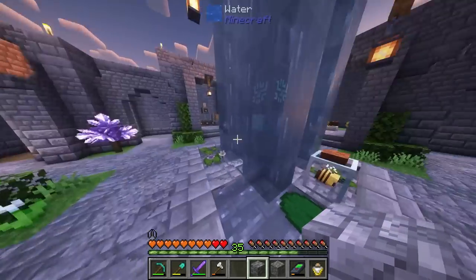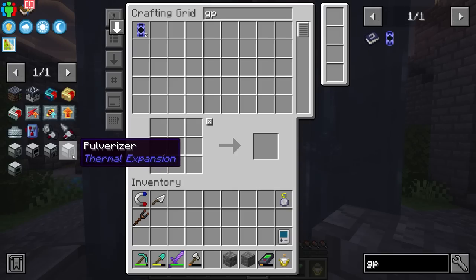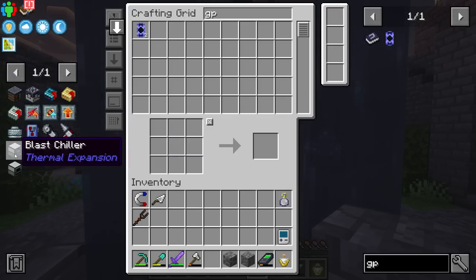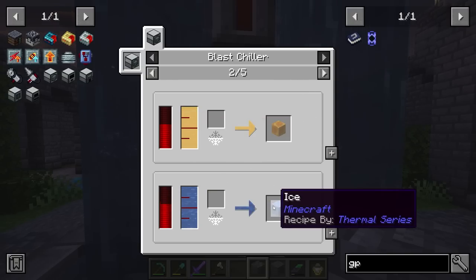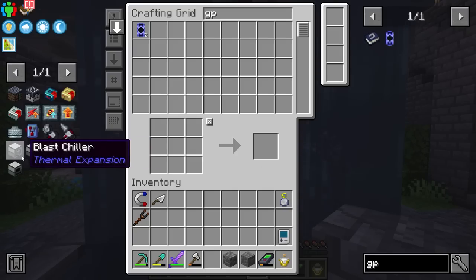This isn't the only machine we're going to need — we're actually going to need several machines. I would suggest early on making yourself the Redstone Furnace, Pulverizer, Induction Smelter. The Multi-Servo Press is going to be really handy for a lot of the stuff in this mod. And even a Blast Chiller — it's going to be handy for making honey blocks and ice later on down the road.